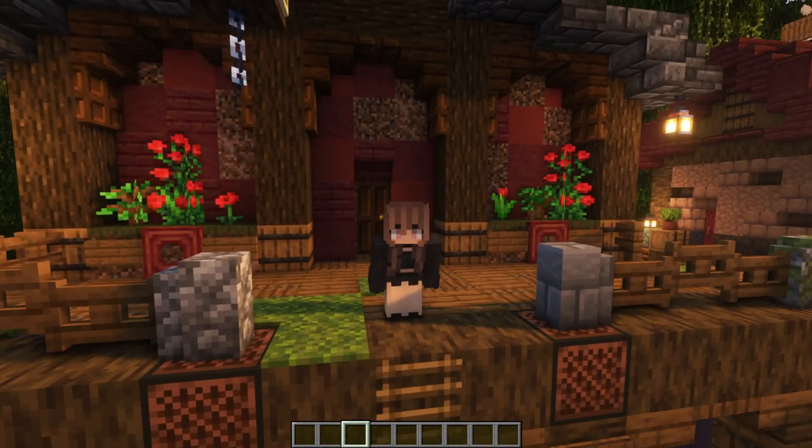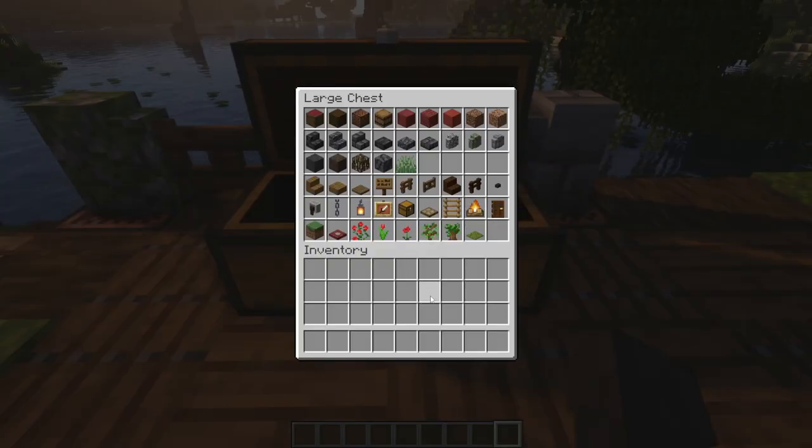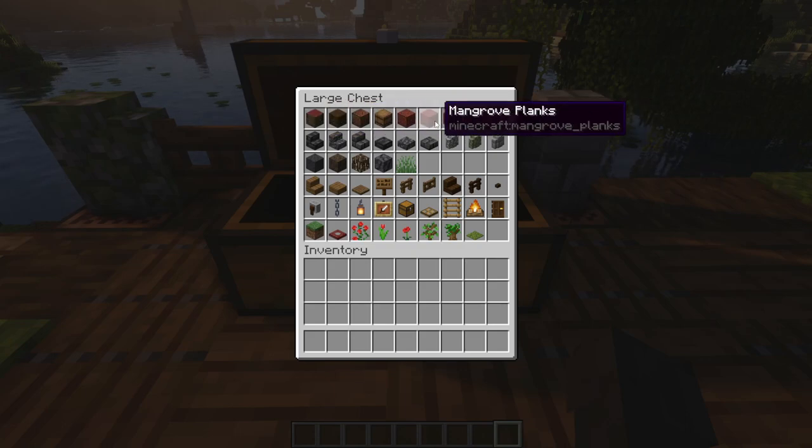Let's jump straight over to the block palette. Everything you need for the exterior of this build is right here. On the very top row for our base blocks we have mangrove logs, dark oak logs, note blocks, barrels, stripped mangrove, mangrove, red terracotta, some coarse dirt and some rooted dirt. The rooted dirt is optional - if you're going to struggle to get it in survival, just skip it and sub in some extra coarse dirt.